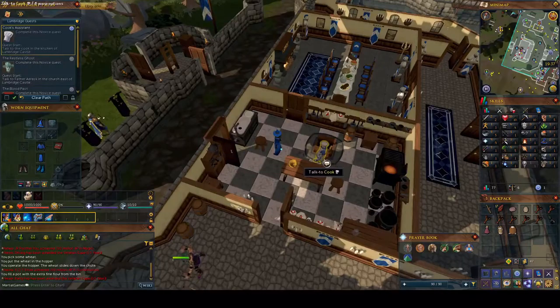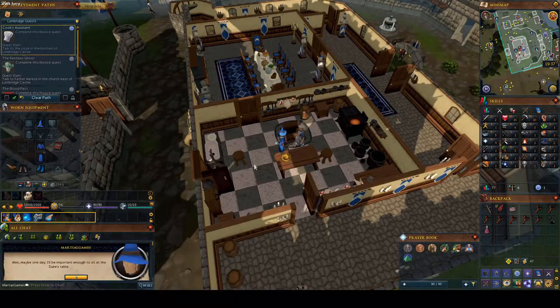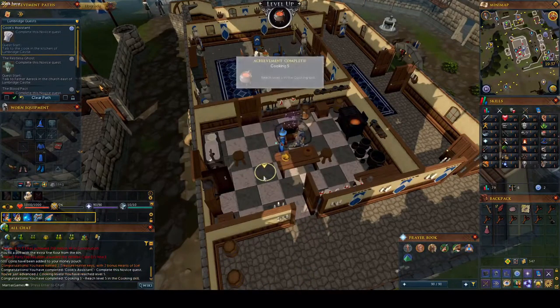Alright guys, we're back in Lumbridge and we're about to talk to the cook. Give him the milk, give him the flour, give him the egg — and quest is finished. I really like this about the quest: they give you the certificate. The quest gives me one quest point, 300 XP, coins, access to the range, and two treasure hunter keys.